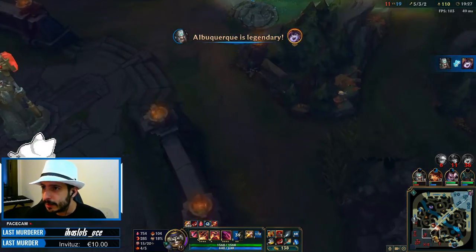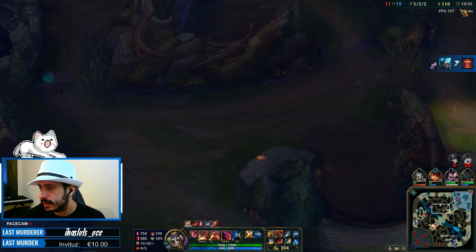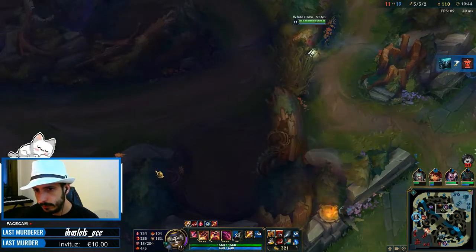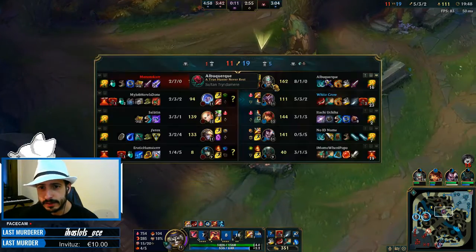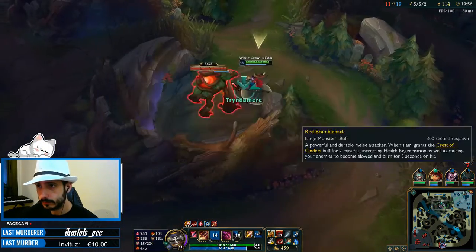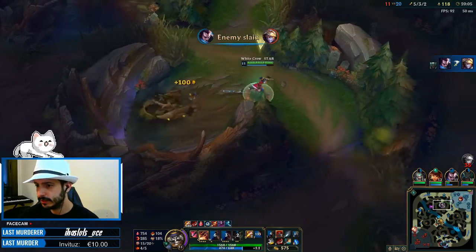I'm actually doing plenty of misplays here, but overall you see what I mean. As long as your farm is pretty much decent — I have a decent farm, about 110 minions. I should have around 130 at minute 20 so I'm like 15-20 minions behind. I got many Drakes, I got many crabs. I'm actually at the same level as Nunu even though Nunu excels at being ahead in levels.